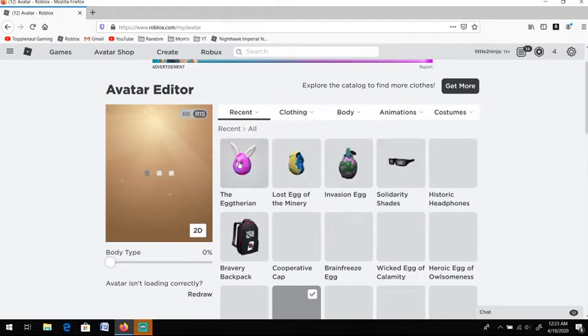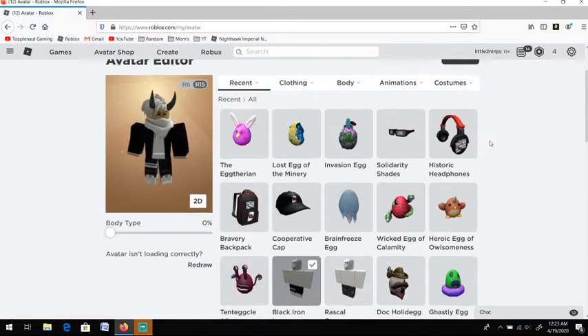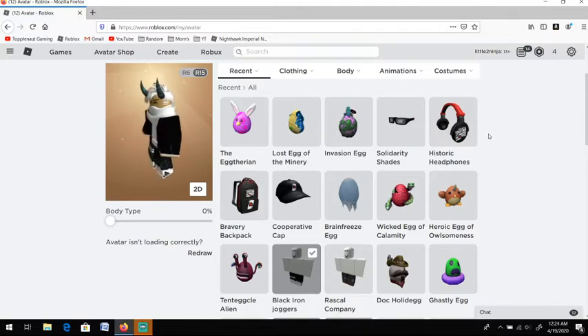I already have the egg right here — the egg Therian. It was pretty easy to get. I was kind of surprised, it was super fast. It really only took me like six minutes, honestly, to get it. It's pretty quick, like that Minery video I just made — pretty quick, pretty straight to the point, but pretty fun in the process.